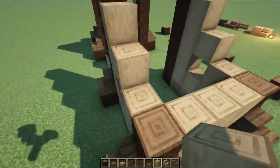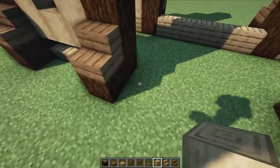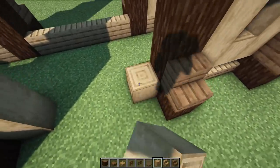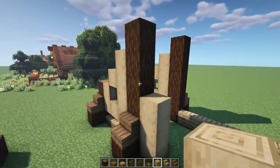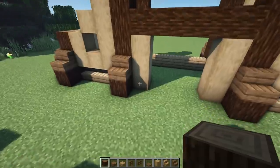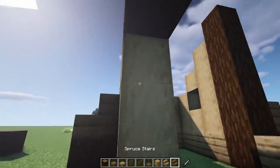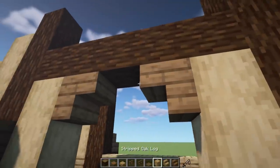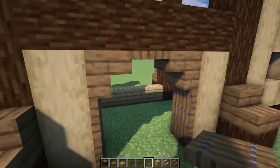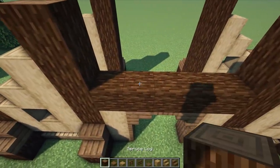Windows going all the way around in those spots. In the middle, grab the stripped wood and go up one, two, three, then cross beam on the fourth section. Technically one, two, three, four — on the fourth one we cross beam. Put an upside-down stair on each side, then put trap doors on the top and on the sides, giving a nice little doorway entrance right there.